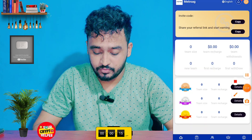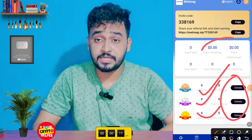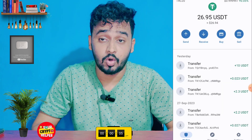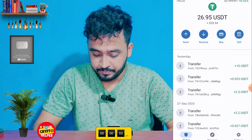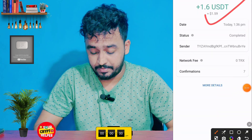When the withdrawal arrives, I will show the order proof. You can check your team size, team reward, and all information from here. You can also find links on Facebook and social media. I have received my withdrawal into my wallet — I'll refresh my wallet and you can see the 1.6 USDT is credited.